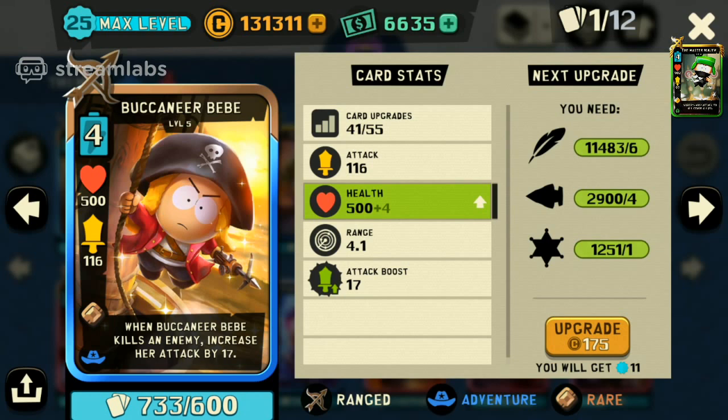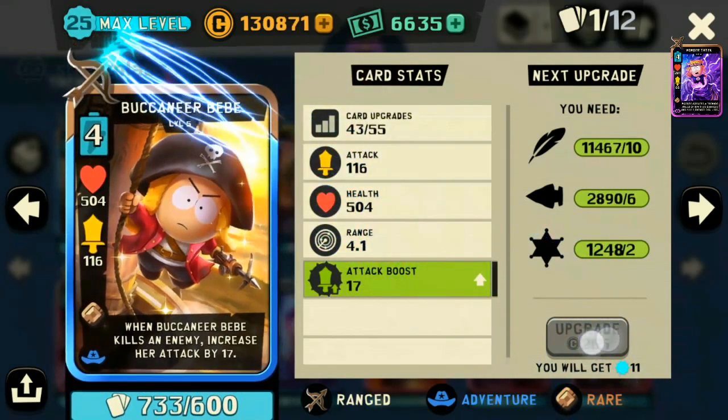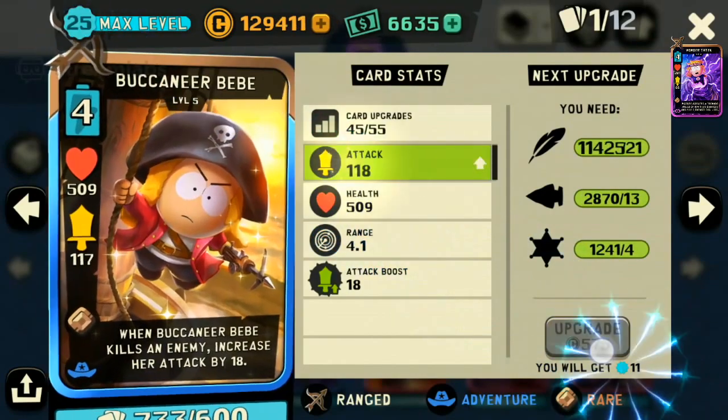We're going to go ahead and give Buccaneer Bebe a try. We're going to max her out to level 6 — all the way to max level 6 — and put her in this deck and see how well we do. Right now she is at level 5, not even max level 5. We're going to max her out at level 5 and then take her out to max level 6. I think we have plenty of coin to do that.